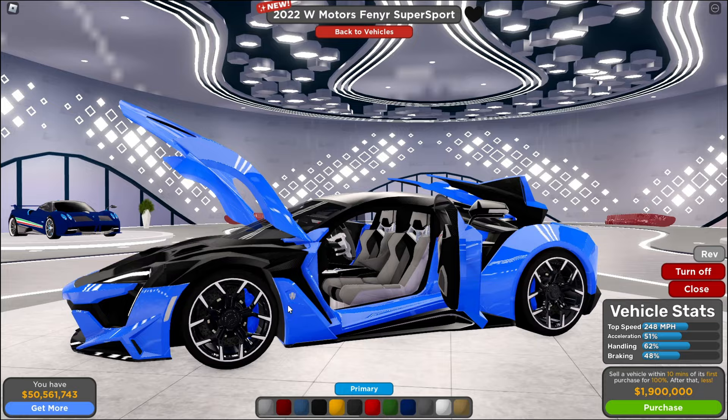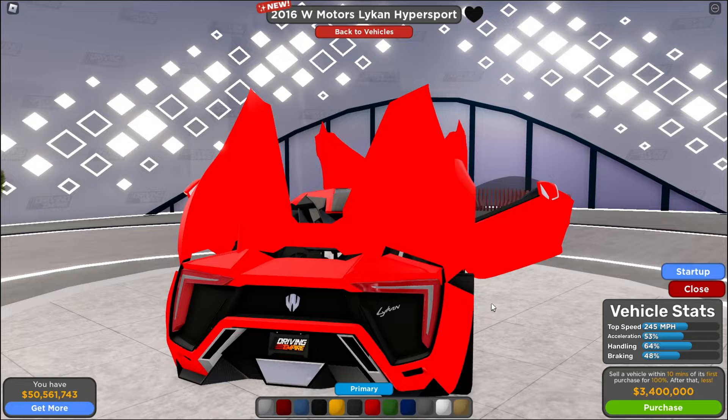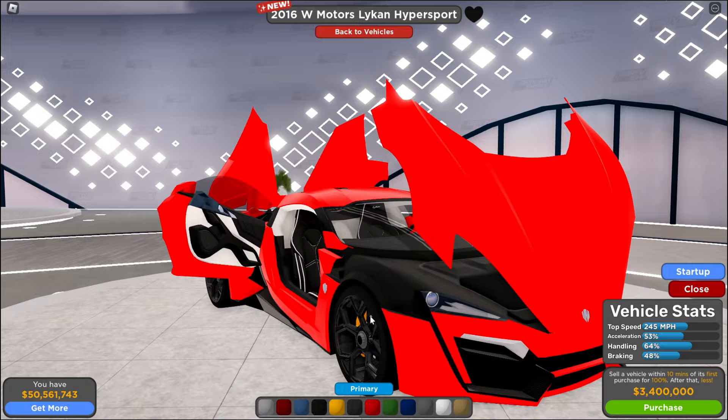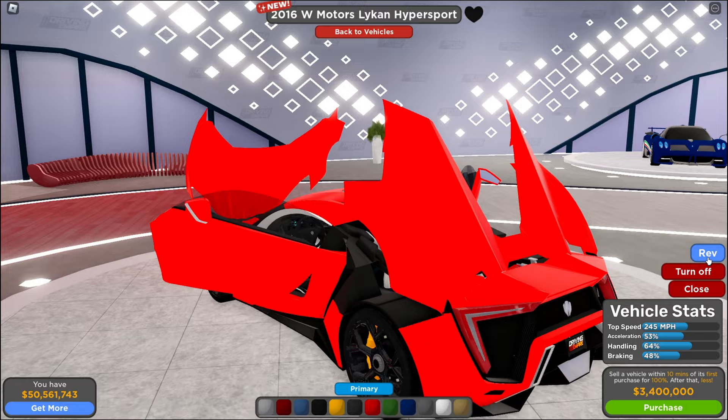Look at that — we got the badge right here, the lights are super well done. And we got the 2016 W Motors Lycan Hyper Sport, their iconic car. This is the car from Fast and Furious — if you guys watch Fast and Furious 7, this is honestly sick. The stats are not bad at all either; the handling is actually pretty high, higher than I expected. Let's start this up. Sounds pretty similar to the Finner Super Sport.